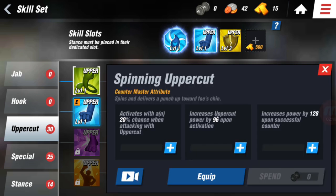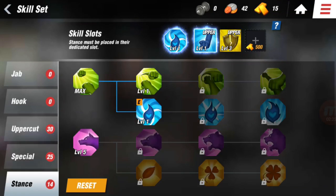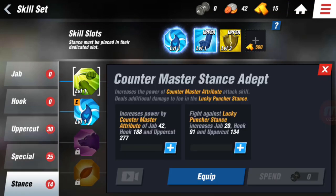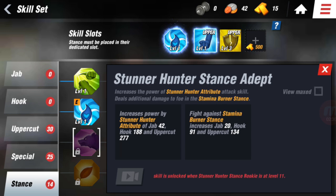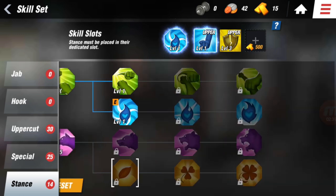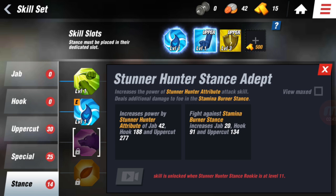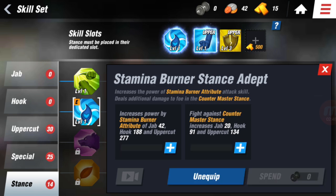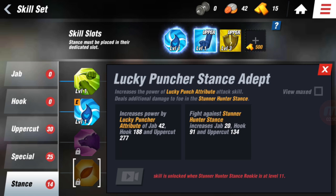We'll get into the special a little bit later. Now, the stance — there are four different stances: the Counter Master stance, the Stamina Burner stance, the Stunner Hunter stance, and the Lucky Puncher stance. It's basically like rock-paper-scissors: Lucky Puncher is good against Stunner Hunter, Stunner Hunter is good against Stamina Burner, Stamina Burner is good against Counter Master, and Counter Master is good against Lucky Puncher.